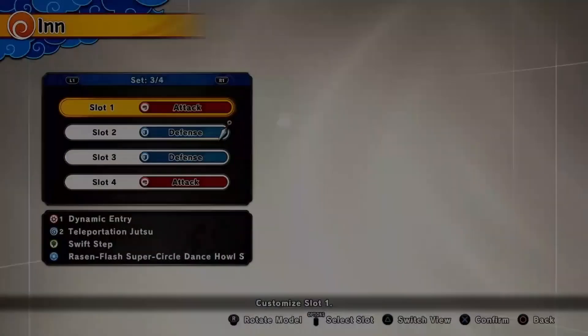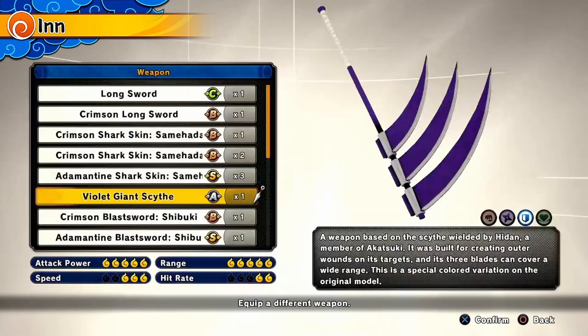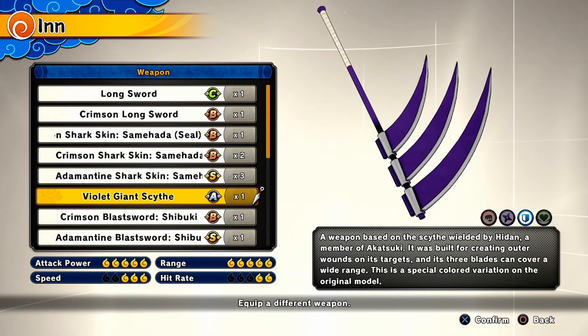Starting off, the weapon is going to be Hedon Scythe — doesn't matter what color of course. You most likely have a purple one, so might as well use that, or if you like to use another weapon that's perfectly fine. I just prefer Hedon Scythe.